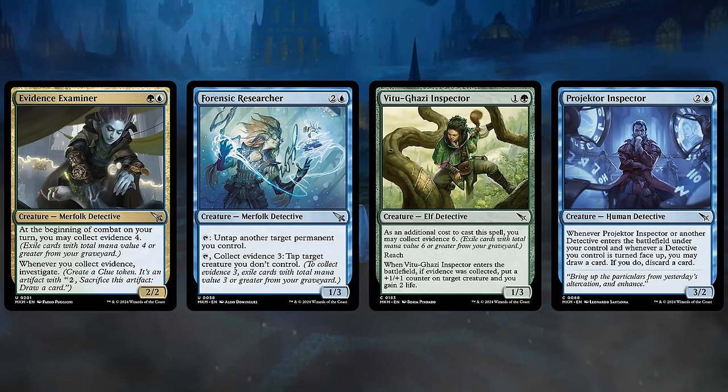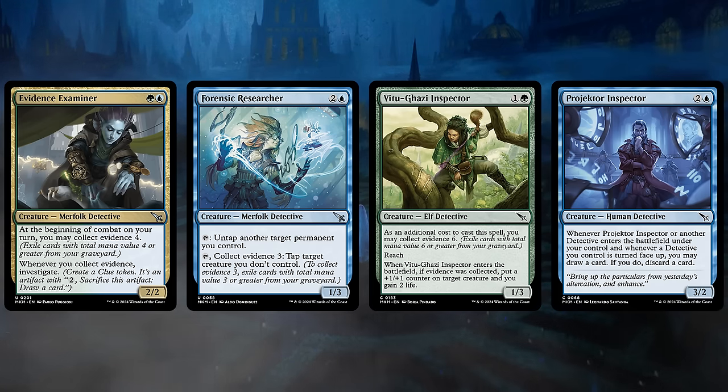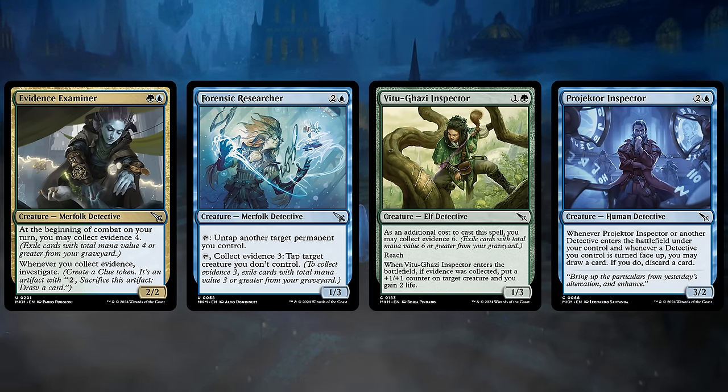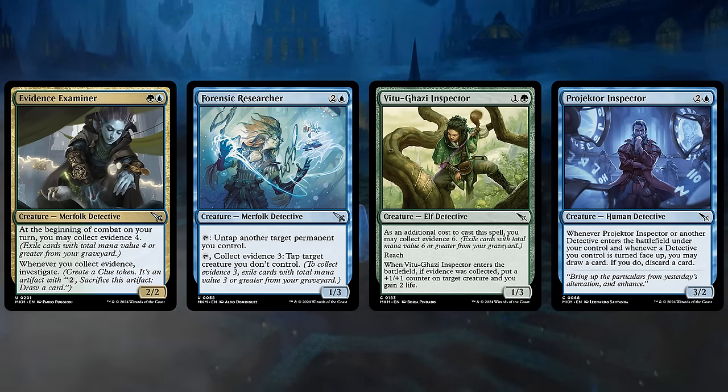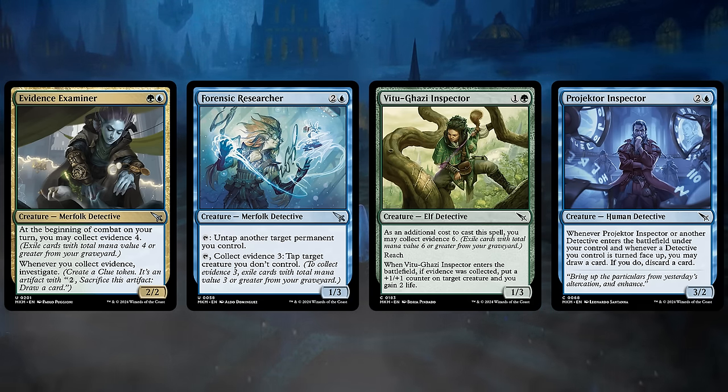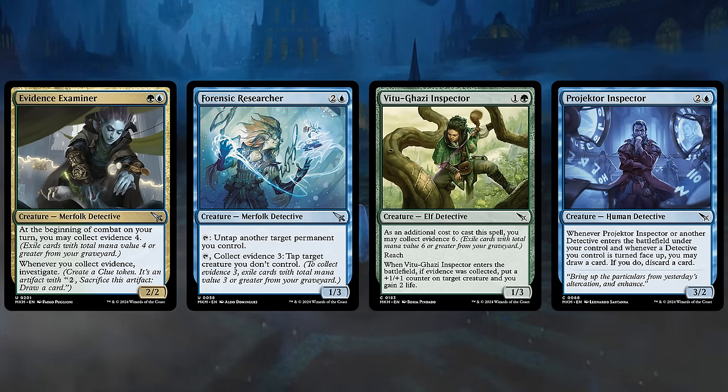The Forensic Researcher, a 3-mana 1-3 Detective, can tap to untap another target permanent we control — useful to untap a land after tapping it to float mana, helping us ramp. We can also tap the Researcher and Collect Evidence 3 to tap a target creature we don't control, keeping the opponent's creatures in check. And if we also have an Examiner in play, we can generate Clue Tokens at the same time. The V2 Gazi Inspector lets us Collect Evidence 6 to get an extra +1/+1 counter and 2 life.